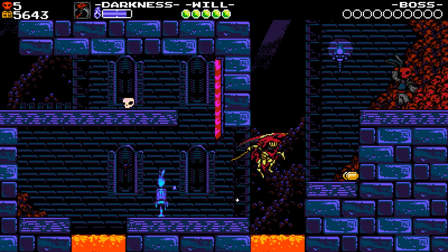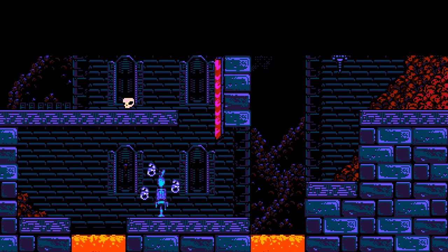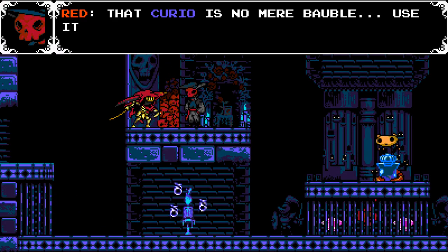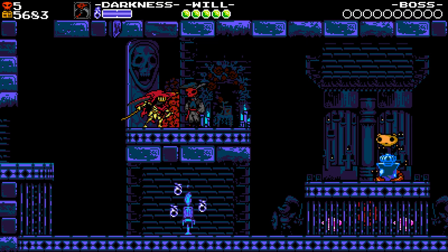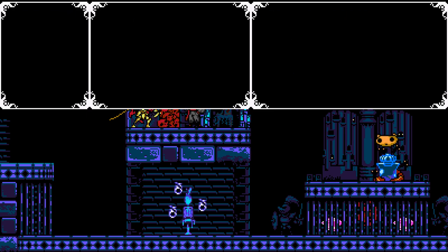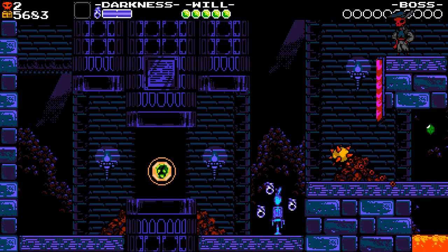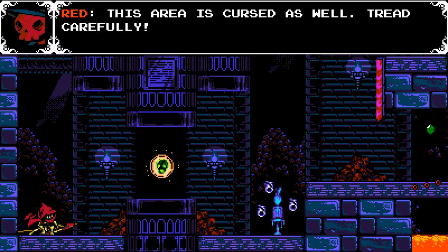So it can break projectiles — seems like a nice little ability that gives us a range attack. Now as far as I know, this is the only thing the Red Skulls are for. So we should buy another one as well. I also want to get this Will Skull. This is as far as I played through — I played through and seen a little bit of the town.